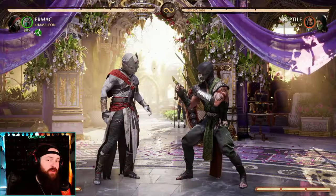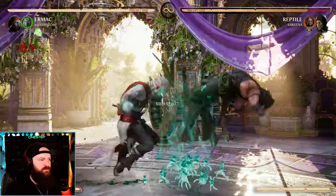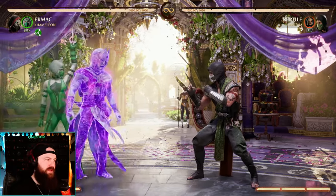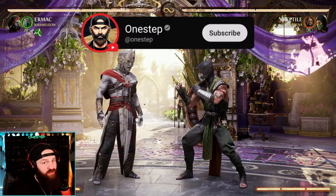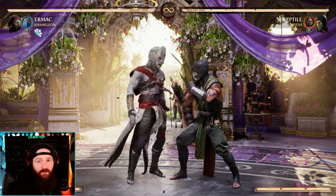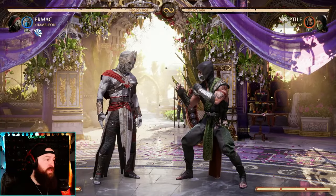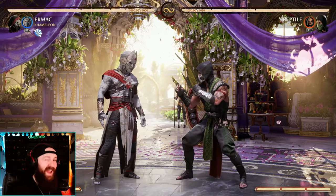We get ground combo extension using Jade. We can also make ourselves projectile invulnerable — though quick side note: you can't use that projectile invulnerability move with Death's Embrace, as they cancel each other out, so you'll choose one or the other. And then we also have a ton of combo route options using Kitana, like comboing off of a grab, your back forward 3, and your down back 1 (not enhanced).